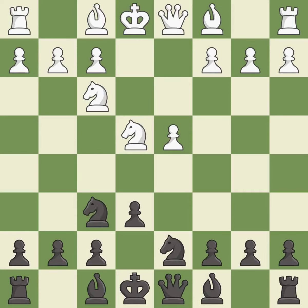Nxf6 develops the knight toward the center and attacks the knight on e4. Nxf6+ captures the knight and places the black king in check. Nxf6 recaptures the knight and controls the e4 and d5 squares. Bg5 develops the bishop and pins the knight.